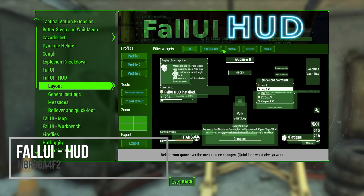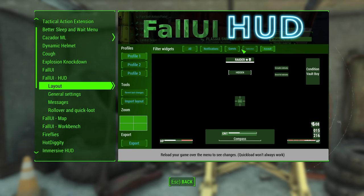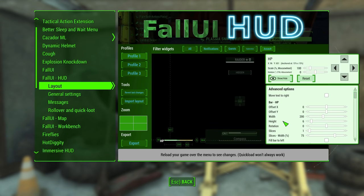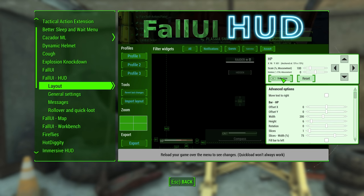Then we do have FallUI HUD. This is another one of those mods that as soon as it came out, I knew this is going to be one of the best mods to ever come out for Fallout 4 — it's going to be a staple for some people to download. It basically gives you a full set of customization options for your HUD. You could change everything for your HUD.